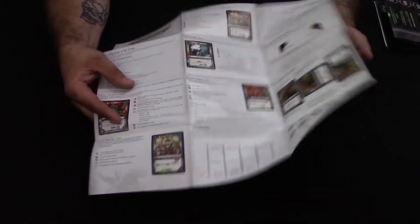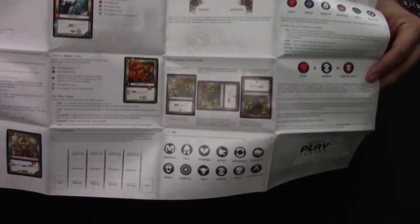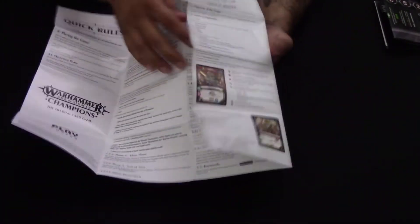You also get this little quick rules insert, which is double-sided. On the front part they go over all the descriptions and ins and outs of the cards, all the rules, the little icons, and what they mean. On the back it has the quick rules for the ins and outs of the game and how to play, which we'll be going over in future videos.